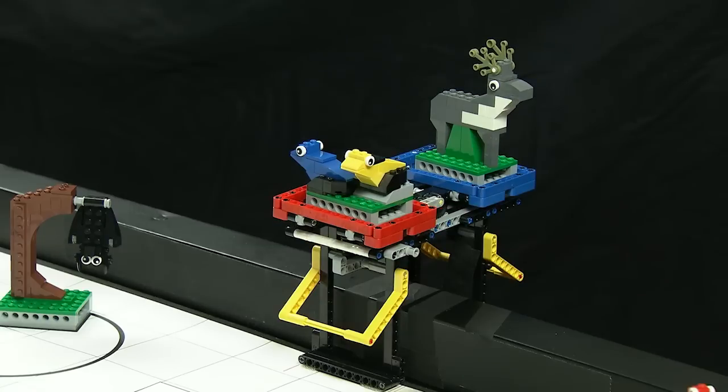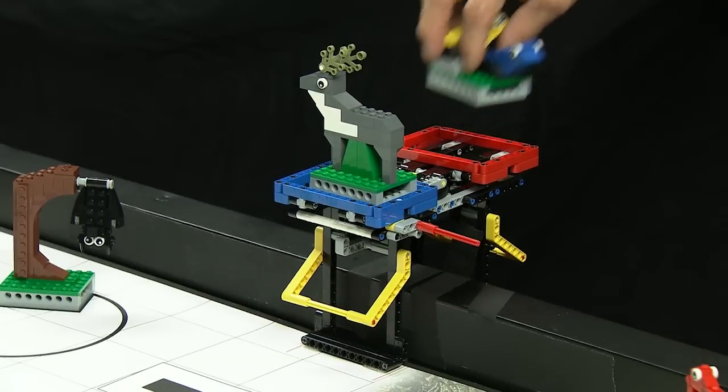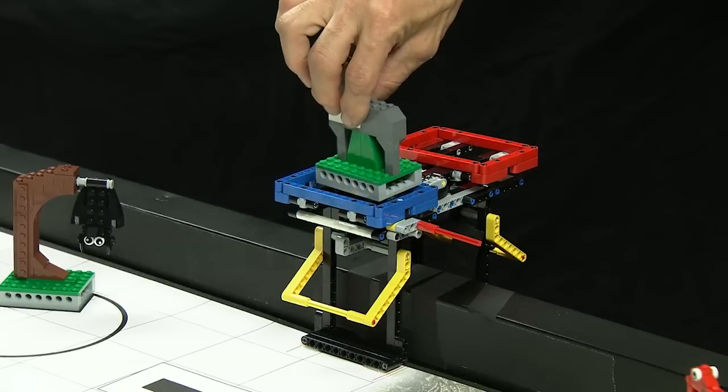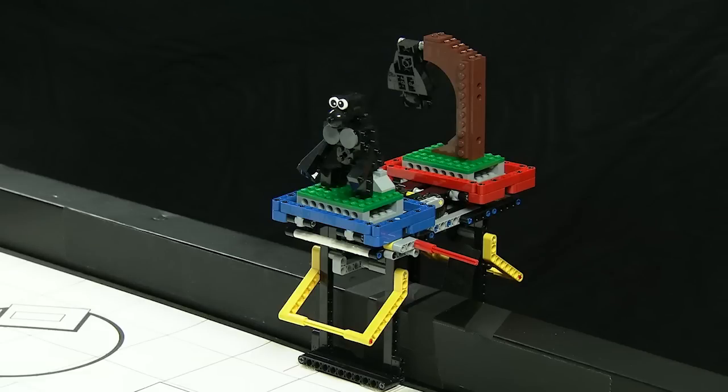The actual mission is for the robot to switch animals, loading and unloading as needed. Each animal switched counts for both teams. At the end of the match, the referee is going to be counting pairs of identical animals on a common field. Both teams get credit for every new pair.